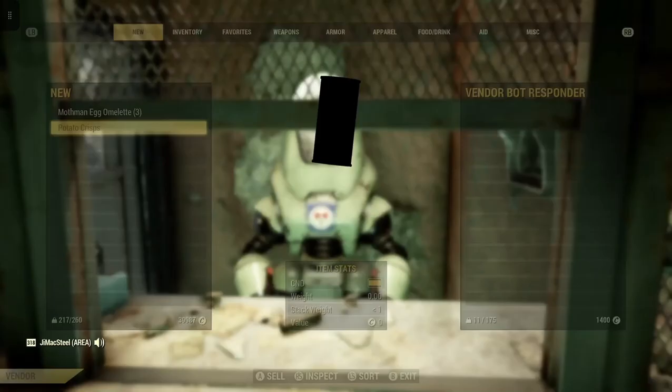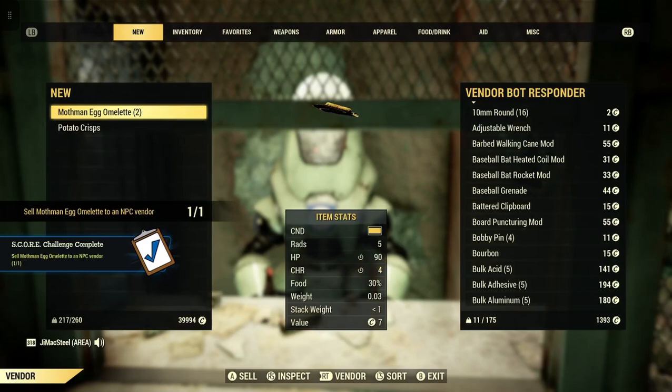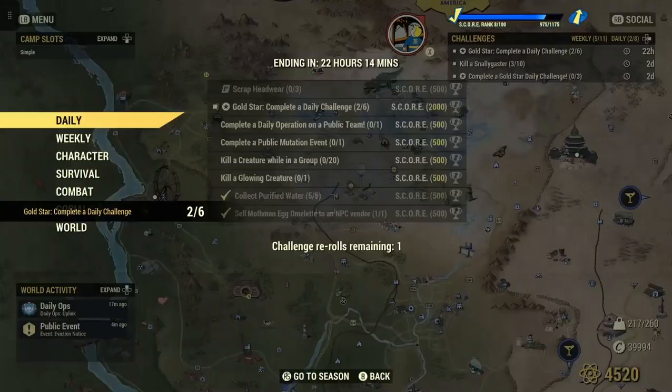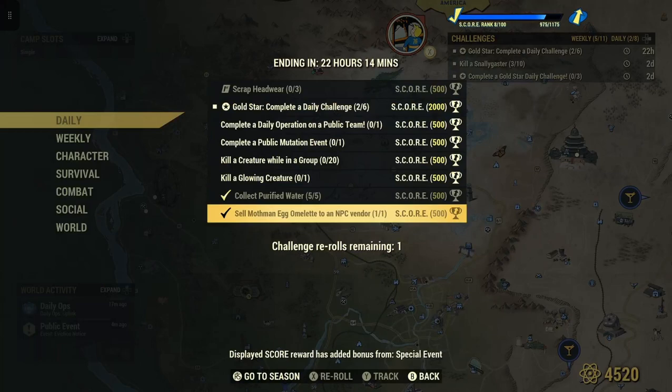Alright, so let's go trade. Mothman Egg Omelette. There you go — one for one. That's how Mothman Egg Omelette to an NPC vendor is completed. Now let's go in — sure enough it is checked off, and we got our double score. That's pretty cool.